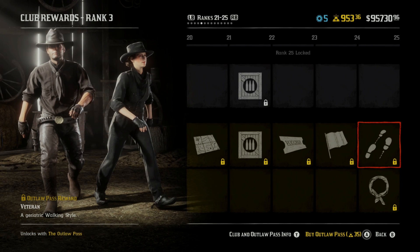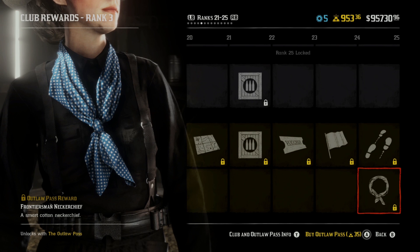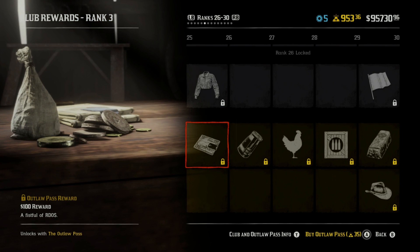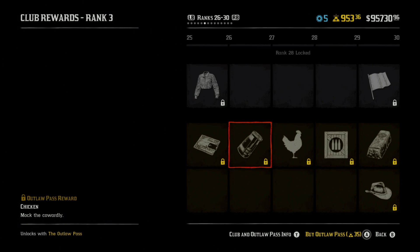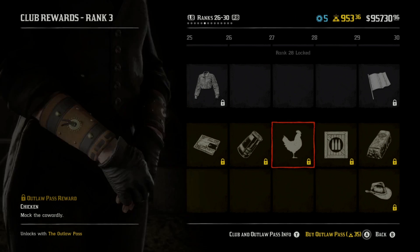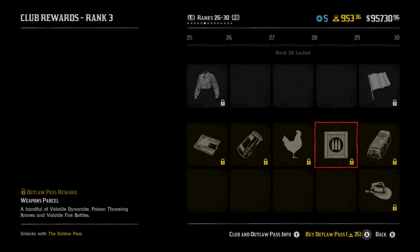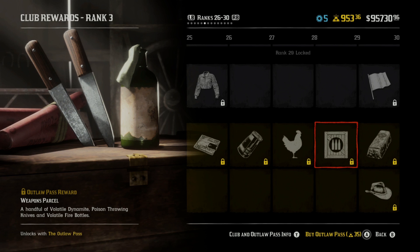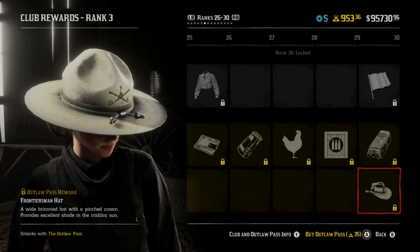We're getting a neckerchief. A hundred dollar reward — we got a $50 reward before, now we're getting a hundred dollar reward. Then we get leather gauntlets, which looks really cool. We're getting a chicken emote — bok bok bok — for our emote. A weapons parcel, some more gold bars, and a frontiersman hat.